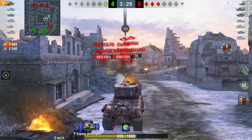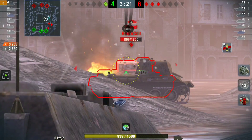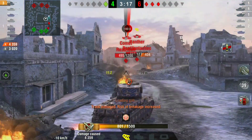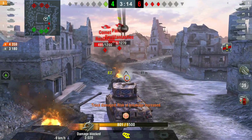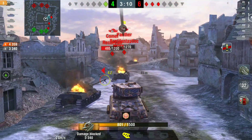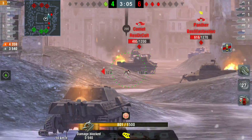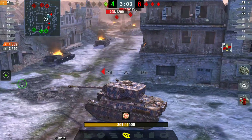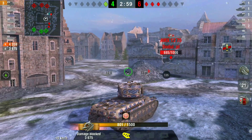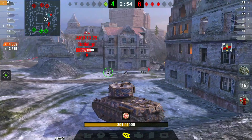Unfortunately he doesn't get that shot on the JPanther, which is heartbreaking. He now has three kills and it's one against three. The last three tanks are medium and light tanks yet they're trying to play the long-distance game — long distance against an EXP is definitely not going to work in their favor. He's bouncing everything that comes his way, but the AMX has decided to try and flank around.